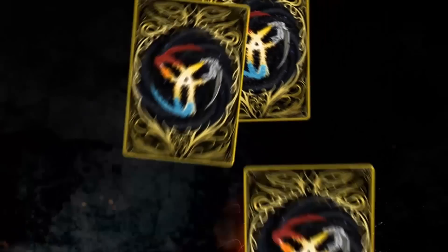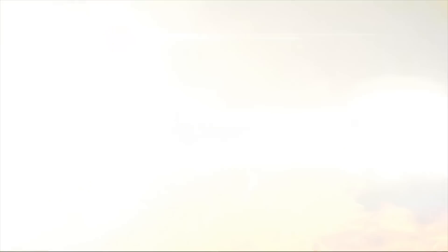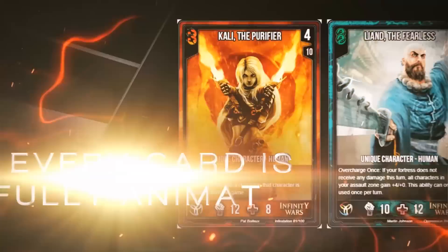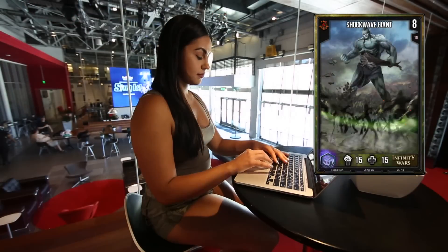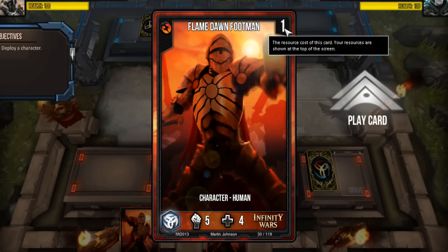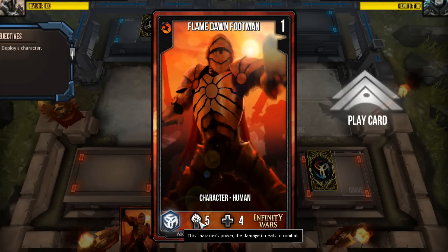First, let's just take a look at the cards. Each card has several elements found in traditional card games, but for now let's just focus on three of them. In the top right corner is the resource cost of the card. You'll see on the game board that you must have enough resources to play certain cards. This is what introduces the strategy element.